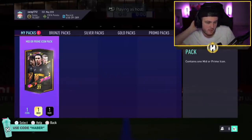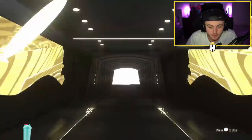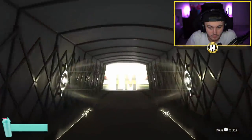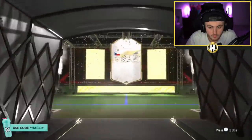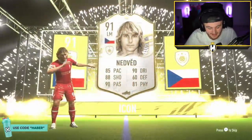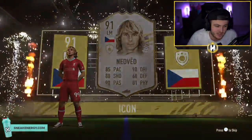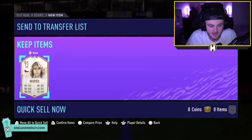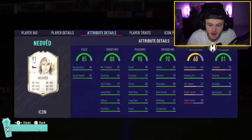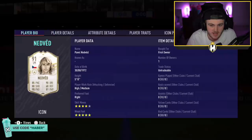Mid or prime icon pack for Corey now. Brazil striker, Dutch forward — that's what we're looking for EA, come on. That's actually not terrible. The prime Nedved is pretty decent — as a CAM he'd be quality. In terms of price it's only 500k, which is unfortunate. But five-star weak foot, four-star skills, good pace, good in-game stats. Agility and balance isn't great but with an engine it can be upped. I think this is a really nice card that doesn't get a lot of respect.